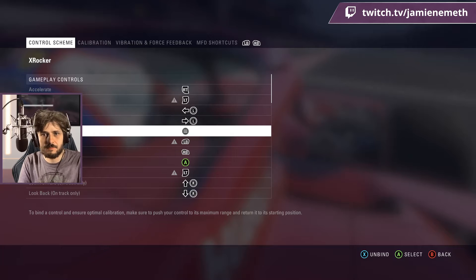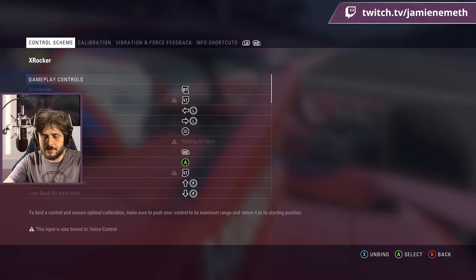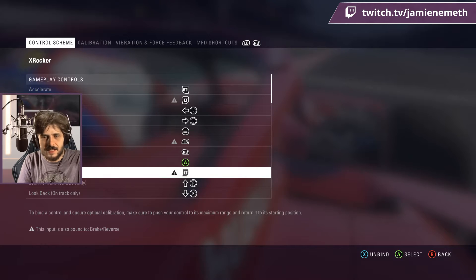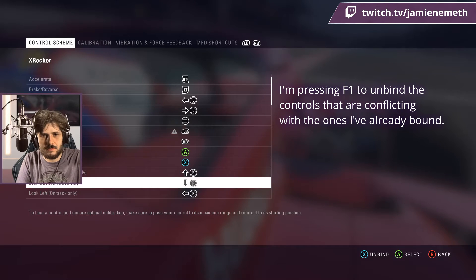Steer right. Pause can be the start button, just like on the Game Boy. Get down — clutch may as well be... next camera, no I didn't want that, I want to unbind that, or at least set it to something else like X. Look forward on track.